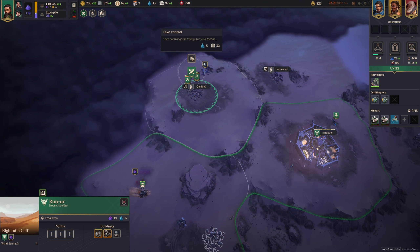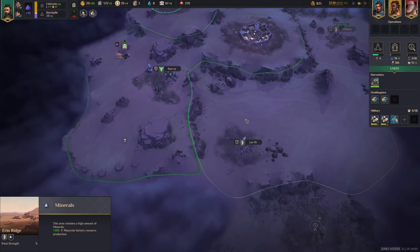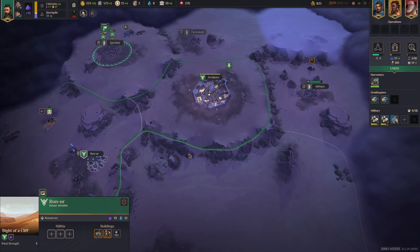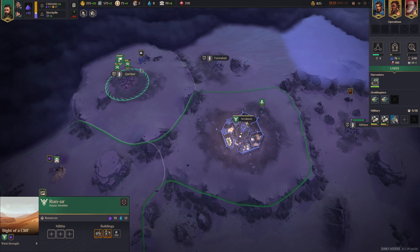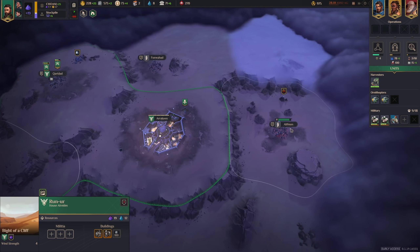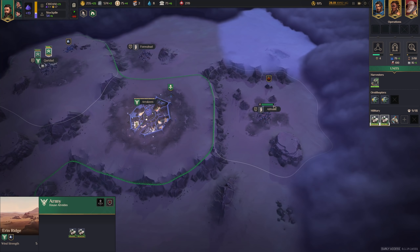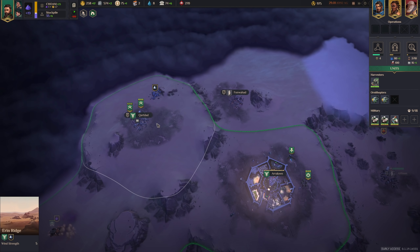Construction complete, so now we can take control. Then we'll build a Plascrit factory here to take advantage of the minerals bonus. Now if I want more buildings in this region, I can add a building slot permanently by paying 100 Plascrit. There's no need to do that right now, but we will eventually. You can see the speed difference between taking control the regular way and annexing peacefully — this is still going on with two days left, but I don't have to worry about it.